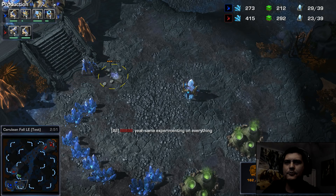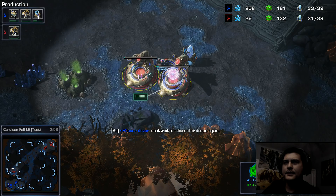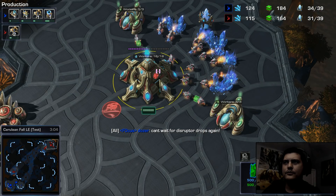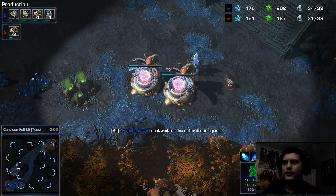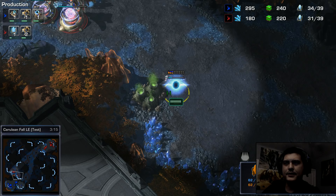His stalker is busy killing a rock and he's gathering a sentry. I instantly make two immortals, and I follow up with a pylon right by his base.